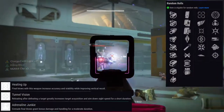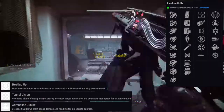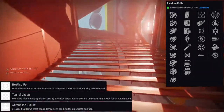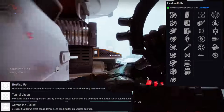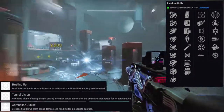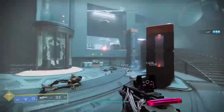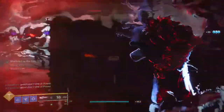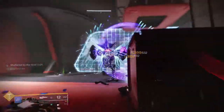I love this weapon — it feels so good to shoot. If you were to ask me which roll I'd really go for, it would be Killing Wind with High Impact Reserves most likely, although Multi-Kill Clip will probably do a lot of work in PvP. High Impact Reserves is nice because you get bonus damage at the end of your magazine, but Multi-Kill Clip might be the best choice because once you get it rolling it could just melt people. I really like this weapon — I highly recommend you get this one, especially a God Roll.